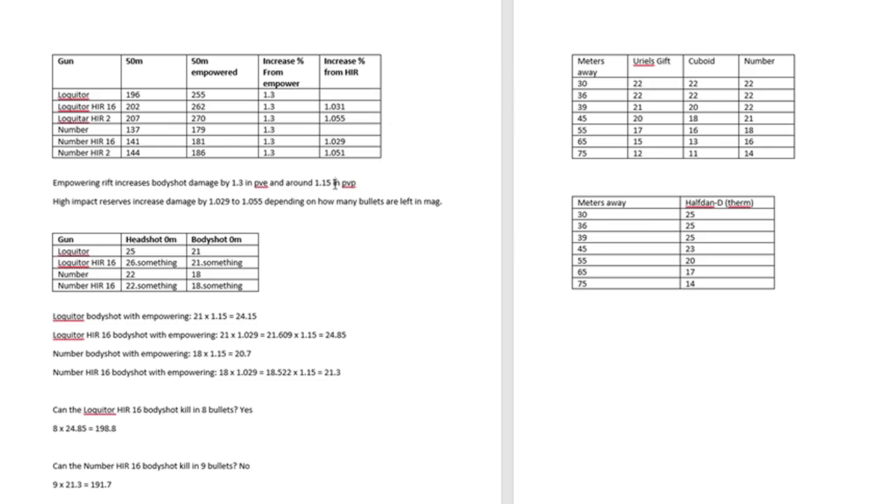I double-checked that Empowering Rift does around a 15% improvement to damage on body shots in PvP. Here's something interesting about the High-Impact Reserves: it does only a 2.9% difference. And when it's doing 21 or 18 damage, that doesn't necessarily translate to a new number — it's still going to show 21, but it's going to show an invisible point-something. So it could be a 21.1 or a 21.6969. We don't know exactly.